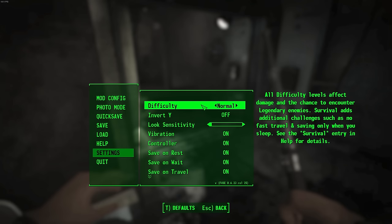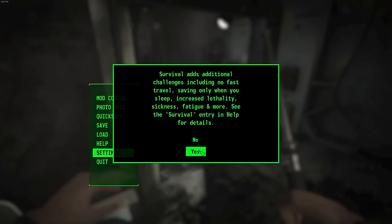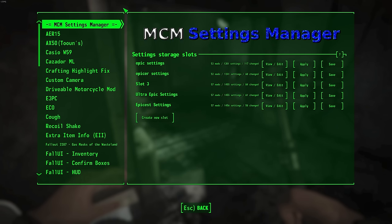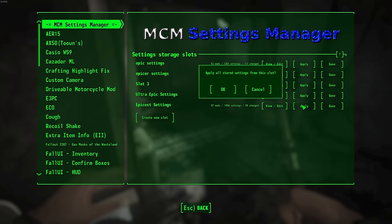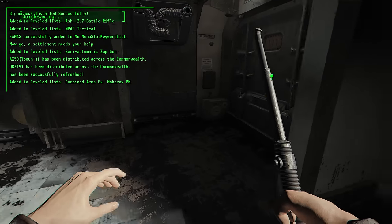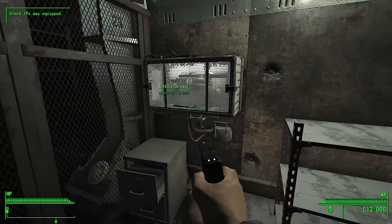Before going further into the vault, I set my game to survival difficulty to make it as unforgiving as possible. That means managing hunger, thirst, disease, and no fast travel. I did keep auto-saving enabled, though, to prevent unnecessary loss of progress should my game with over 700 mods decide to crash. Spoiler alert: it does — multiple times, in fact. After collecting some loot and juking out the rat roaches, I grabbed a tactical tablet and was able to tag 3 skills.